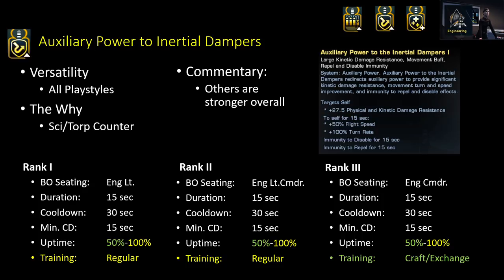Next are the Auxiliary Power to Something abilities. We'll talk about Ox to Bat last because it's its own special thing with certain Duty Officers. The first cool one is Auxiliary Power to Inertial Dampeners, or Ox to Damp. It lasts 15 seconds and with enough cooldowns you can basically constantly spam it. Beyond some resistance against physical and kinetic damage, the bigger thing is that it gives you immunity to disables and repels. That is really powerful — a very strong counter to science builds that have a lot of repelling, disabling, and pulling.